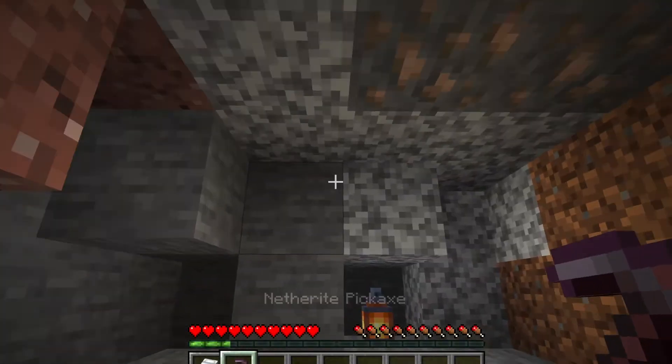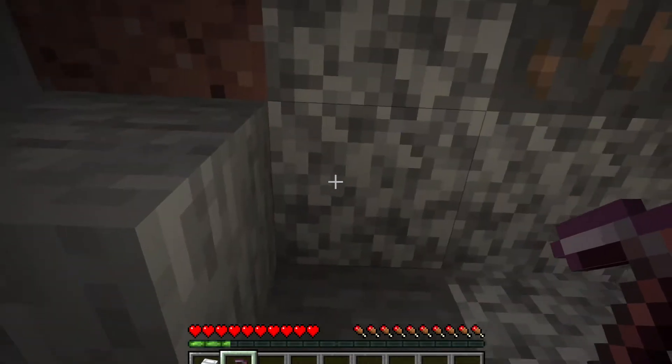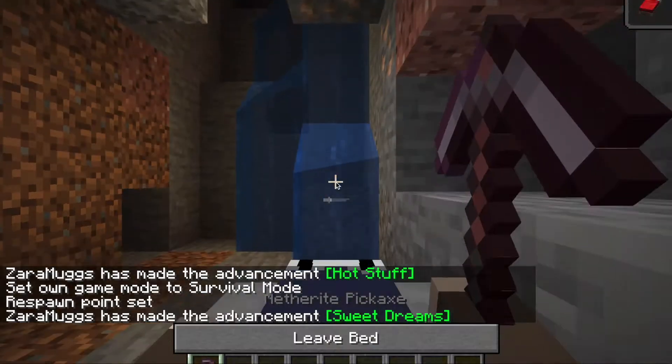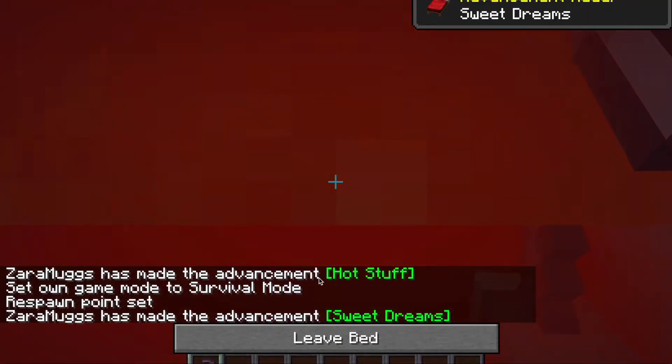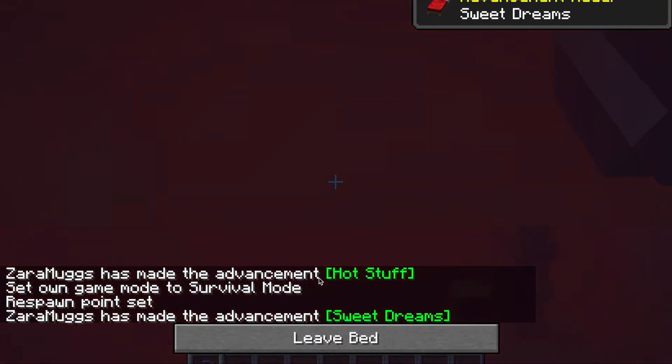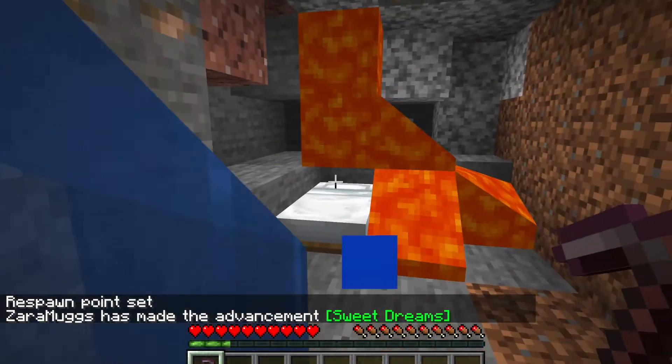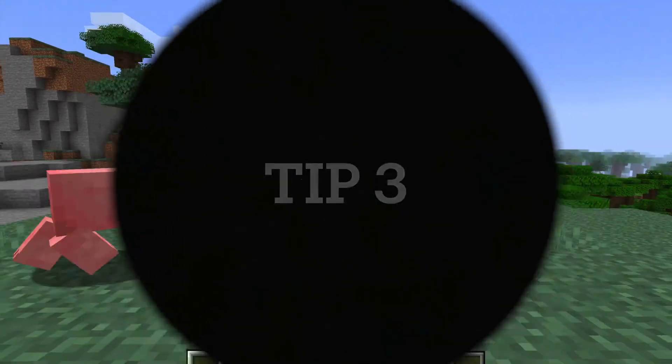Tip two: if you are mining and you happen to break into lava, place a bed down instead of running away, because this means the lava can't get you, even if it comes above you.